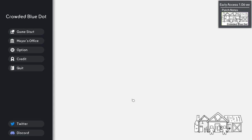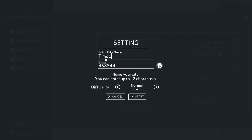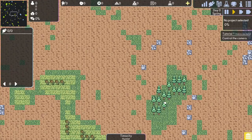Welcome back to Sunset Games, the place to find new strategy games, and it's time to build a city. Today we're going to play Crowded Blue Dot. I'm going to call ourselves Teemo City. The seed is random, so let us begin.